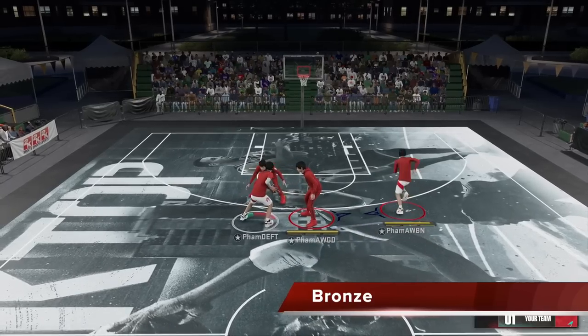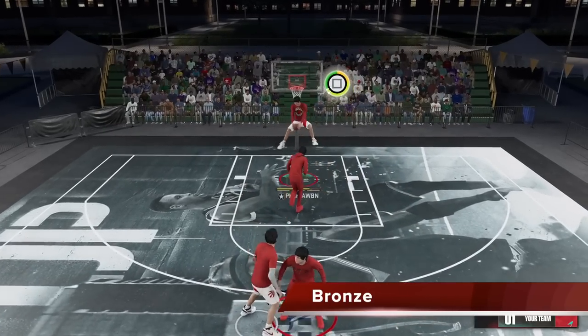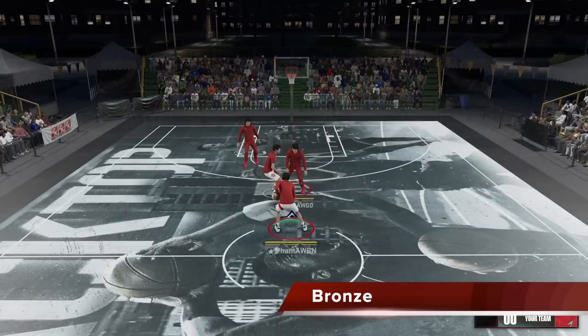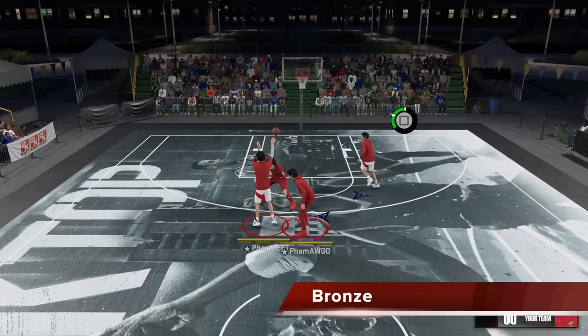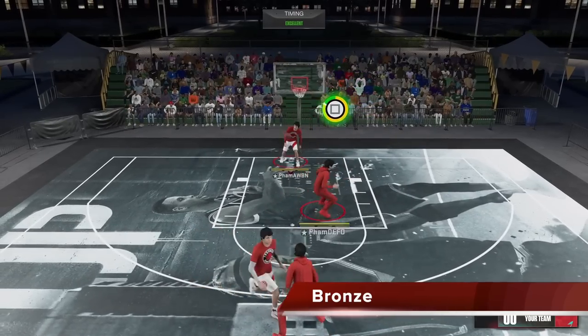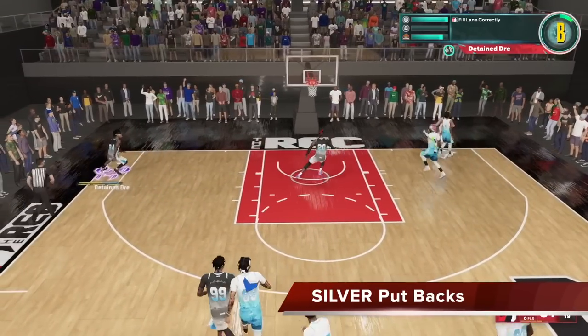Bronze has very similar characteristics to silver. Once again, plenty of slightly, a large window, but the green window has moved back a bit. You're still a lot better than no badge, but not as good as Hall of Fame and gold. So bronze and silver are similar, gold and Hall of Fame are better — there's a bigger jump — but it's all about that green window being early or later, or how much your slightly meter is.